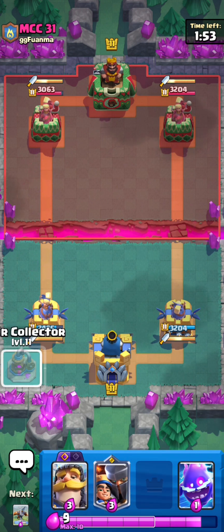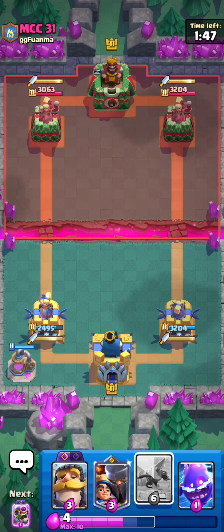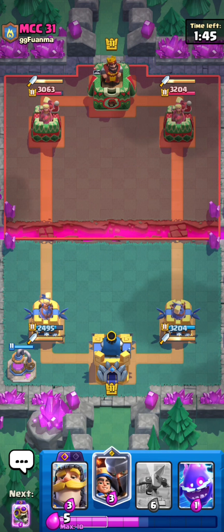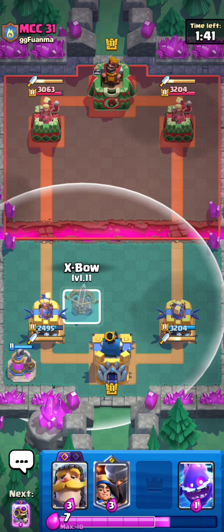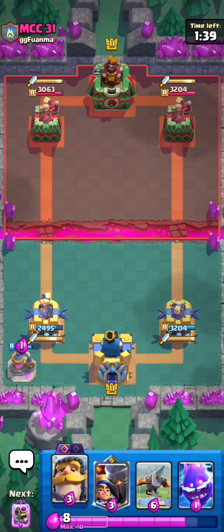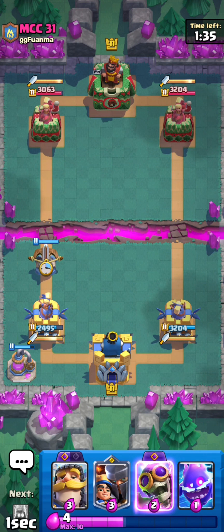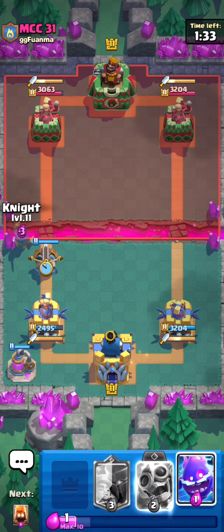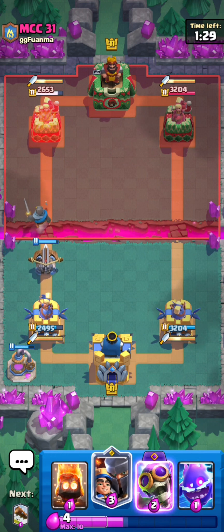I feel like we could just get away with a pump here since he hasn't got goblin barrel in cycle. We're just going to pump. See what this guy really wants to do. Does he want to place anything in the back? That's completely fine by me. I don't think he's playing a Tesla. He's not wanting to punish my collector. I'm just going to go in with the knight next. He just gave up.